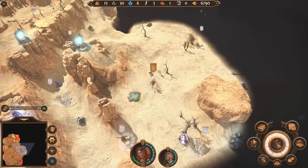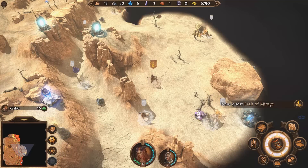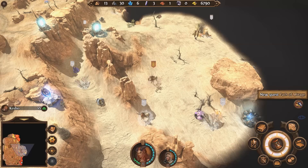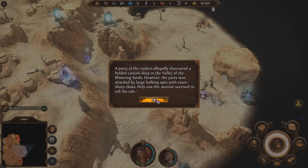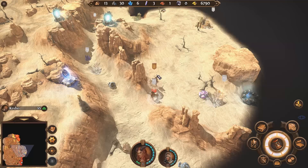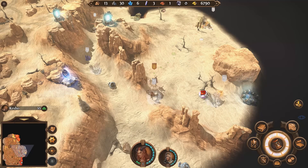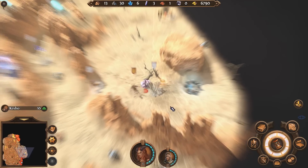Oasis looks too good to be true. The oasis was just a mirage, yet you can't shake the feeling that there is something in the corner of your eye. So the quest - the path of mirage. We've got a neutral army over here. A party of orc raiders allegedly discovered a hidden canyon deep in the valley of the blistering sands. However, the party was attacked by large hulking apes with razor-sharp claws. Only one orc woman survived to tell the tale. So the army offers to join us for 12,000 gold. But they've got centaur marauders. I'll cancel it. We'll come back in a minute when we've actually got the stacks to make it happen.